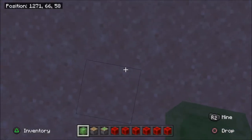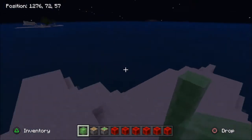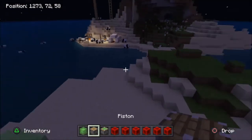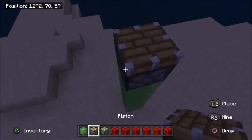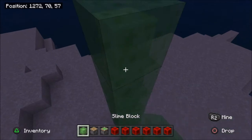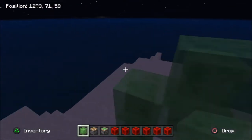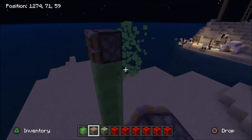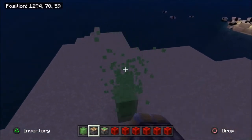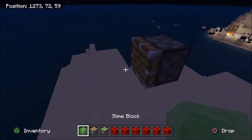What you do is you build up however high you want your car to go, and then you put a piston facing the way that you want your car to go. I placed one right here because I want my car to go that way. You can destroy all the slime blocks that we used to scaffold, and after you have this you place a slime block.